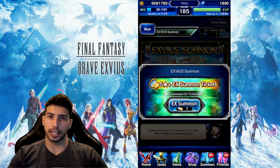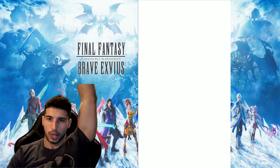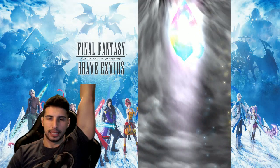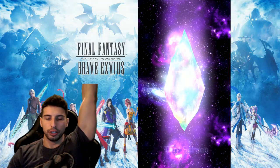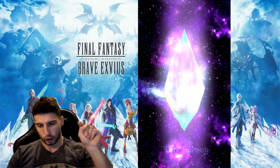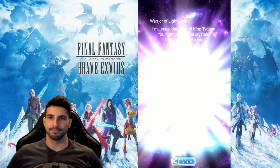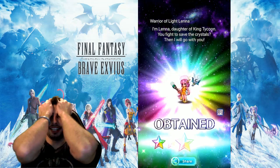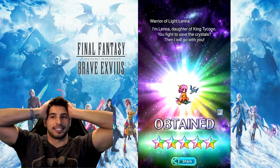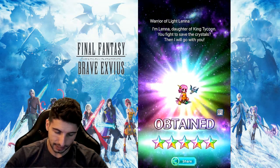We're going to go for another group summon — 3, 2, 1, summon away. Paladin Cecil, come for it — or actually, Warrior of Light. You guys ready? 3, 2, 1, crack it up. I just got her Super TMR. I saw the Warrior of Light and got super excited, but yeah — never mind. Hey, is that a little Wyvern? It is a little Wyvern.